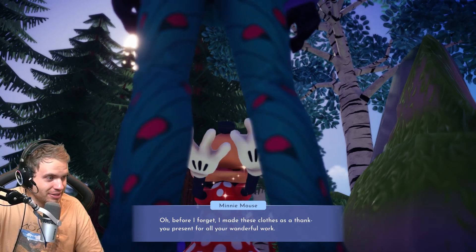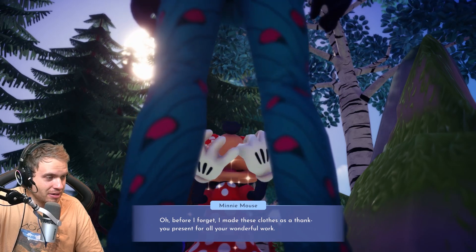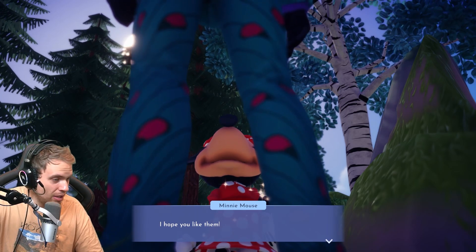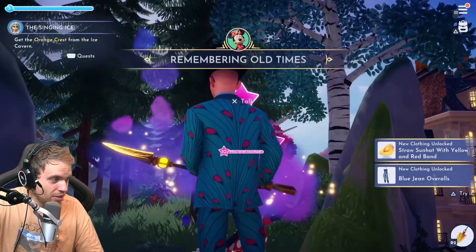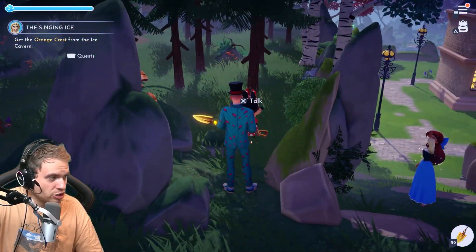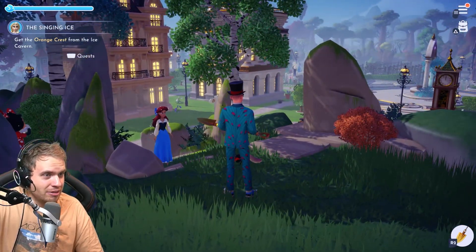She's finally giving me her prize. She gave me some clothes — I can't see anything from this angle, but thank you Minnie, I'm sure it's awesome. We got a straw hat and jeans overall. Never wearing that again — that is complete trash. Another character is maxed out!